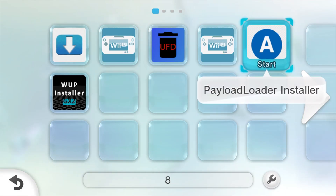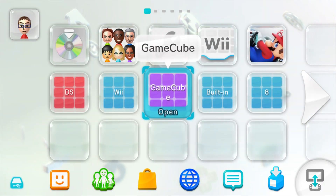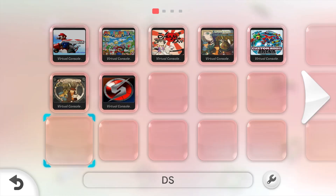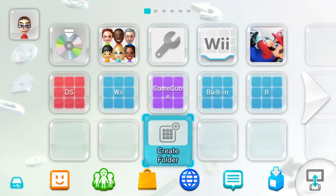Over here under 'Built-In' are just the apps that came with the Wii U. This is where I keep all the homebrew apps, under a folder I called 'A' — I don't know why I called it 'A' instead of 'Homebrew,' but I'm going to leave it. I'll leave some links down below on how to get game injection working. There are two different programs you can use.